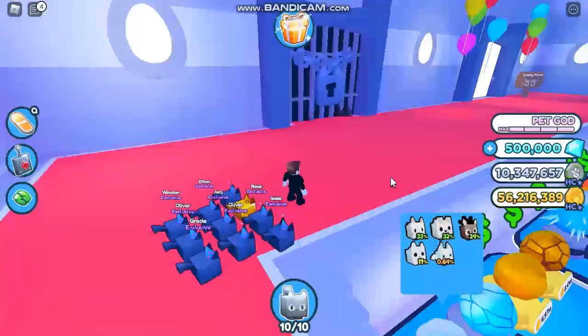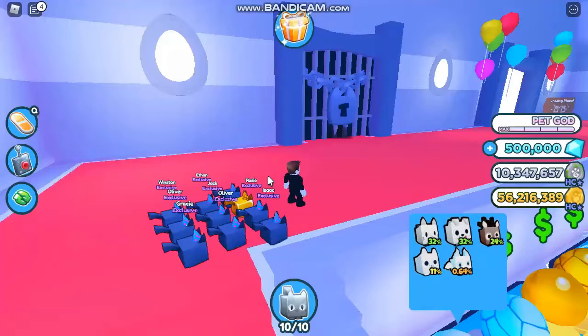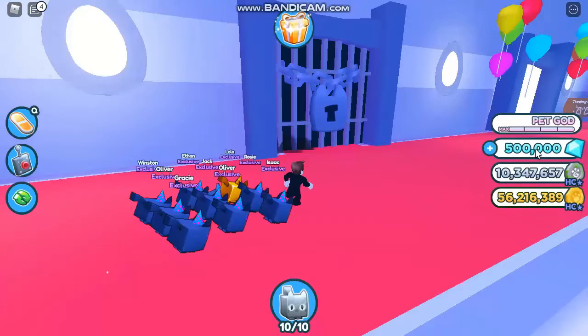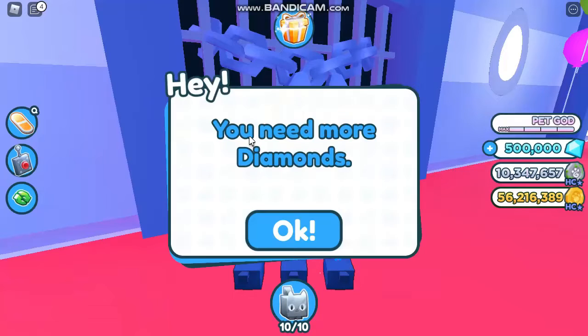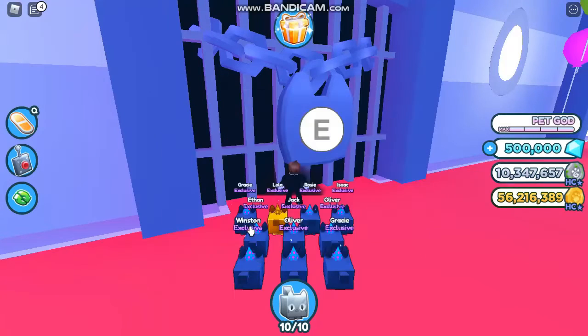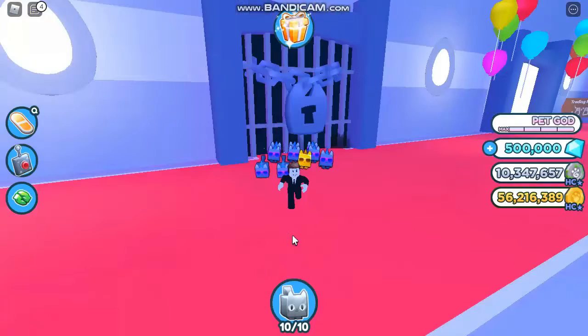You unlock all the worlds in the game and you want to use the Dominus egg — well, that's the wrong thing. Right now I have 500,000 gems, I just claimed from the chest and I unlocked all the worlds in the hardcore spawn world. The problem is you can't even open it. You press E and get the notification, press yes, and it says you need more diamonds. I have 500,000 diamonds — the normal ones — and it's not counting the hardcore ones. So I can't even open it and get the hardcore Dominus pet, which is really sad.